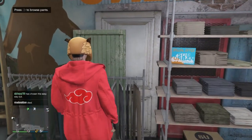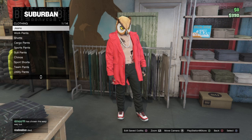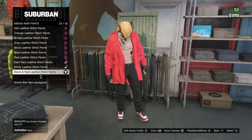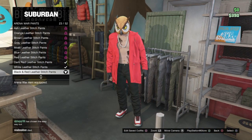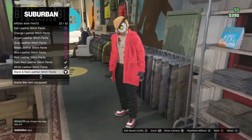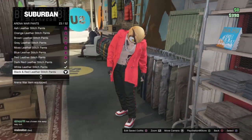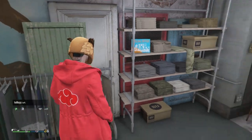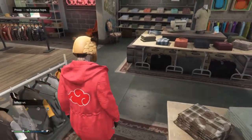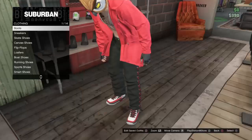Obviously I'm going to do the crew emblem because I'm an Akatsuki — I have to have the clan logo on the back. Then after that, go to the pants section, go up once, and go to arena war pants. I put the black and red leather stitched pants, which look like this — they're just black with red stitchings on the sides. These pants are more expensive because they're arena war clothes, but I think they look pretty nice. You can use any other pants you want; this is just my Akatsuki outfit.